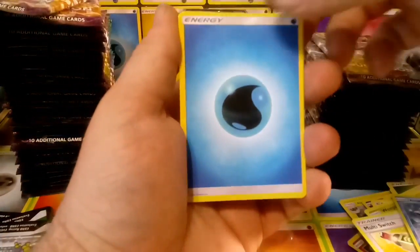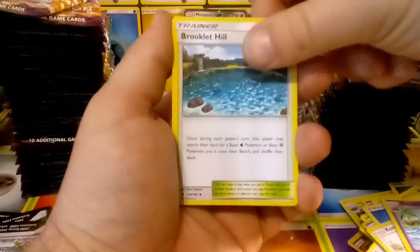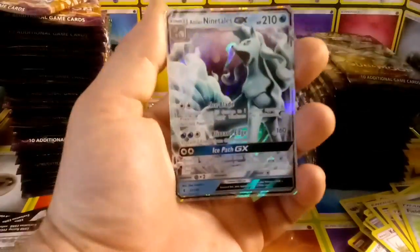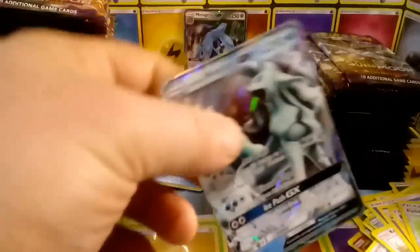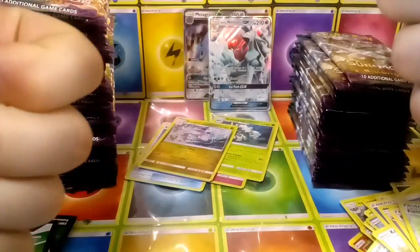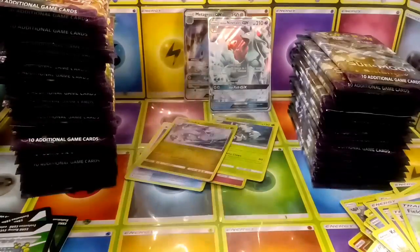Let's see — Water Energy, Komala, Slowpoke, Brooklet Hill reverse, Fuel Blower, and oh — Alolan Ninetales! We got it, fantastic! Guys, make sure you are subscribed and continue to watch for more great Sun and Moon Guardians Rising openings as well as all Pokémon openings in the future. Thanks for watching — we'll have some more videos coming up here soon. Goodbye!